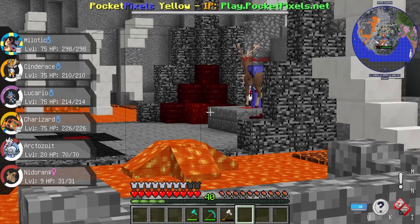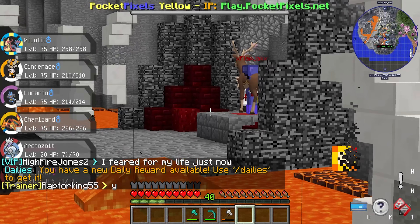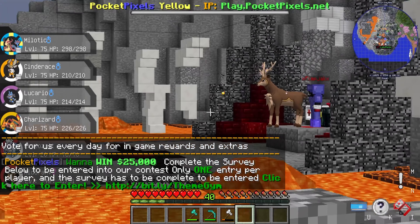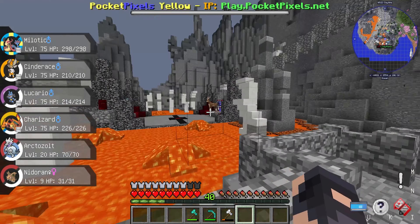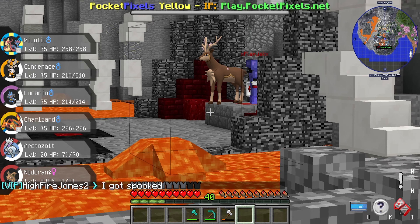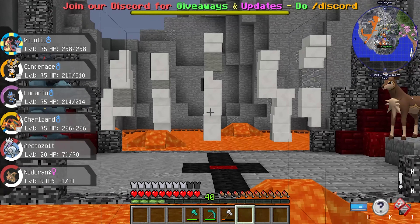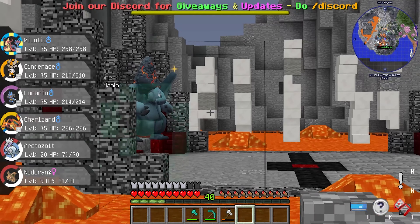Stealth Rocks are still up, meaning the next Pokemon they send out will take damage. They sent out Sawsbuck — I'd swap out since it's a grass normal type. Sawsbuck used Horn Leech — Coalossal's Flame Body burned Sawsbuck! That's actually good because it's a physical attacker, so that cuts its power in half. Sawsbuck used Jump Kick — super effective, took me down to half. I used Tar Shot but it didn't do anything useful there. The only fire move I have is Incinerate — Sawsbuck's gone! Now Infernape's out.